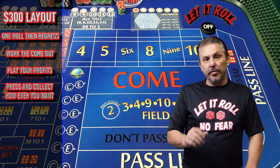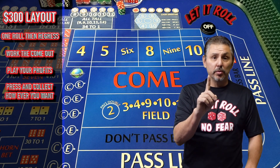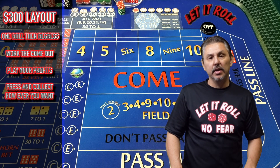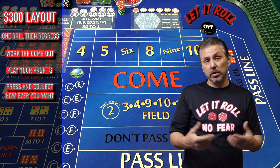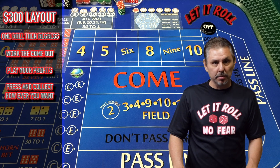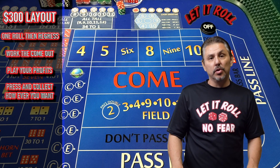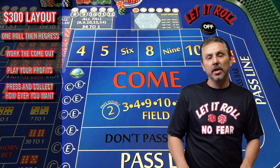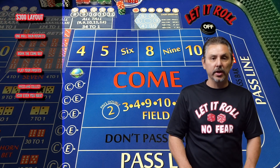So this is a simple strategy — high risk, high reward. Only one roll you got to get by, but that don't mean you're going to get by it. Just remember that. It's going to be kind of tough because sevens do come out — you've seen many times that there's a come-out seven. So if you throw a come-out seven, you're going to lose $300 and you're going to have to work your way back up. Let's take a look at how this strategy wins.